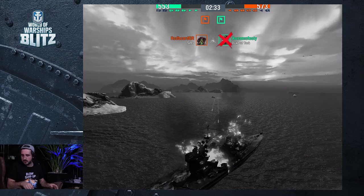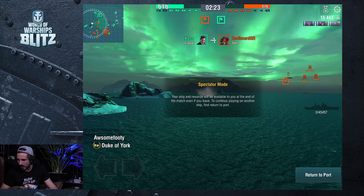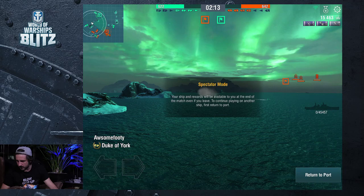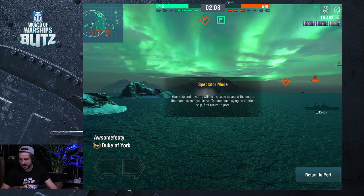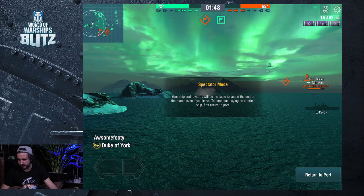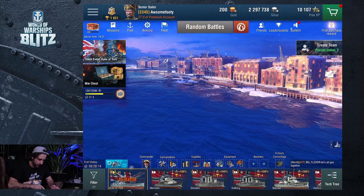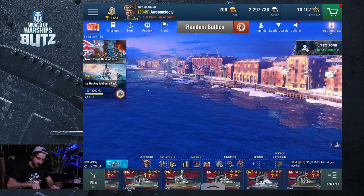Malik is here — where have you been mate? I'm in Indonesia — Yatma, can I add you? Alright, let's see if we can try another ship. Let's go with the Duke of York's lineup. Let's try out our cruiser — the cruiser line we're up to at the moment is Nurnberg. Oh no, we're up to York. So we are playing the York — just a different type of York. We're going to quickly chuck in a York game while we're waiting for the Duke.